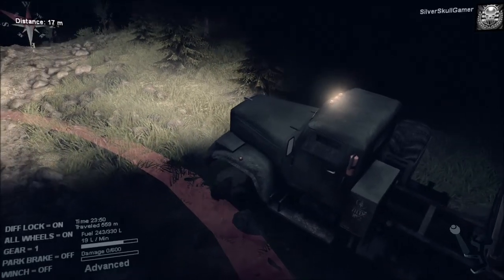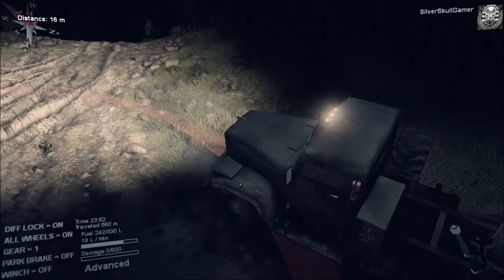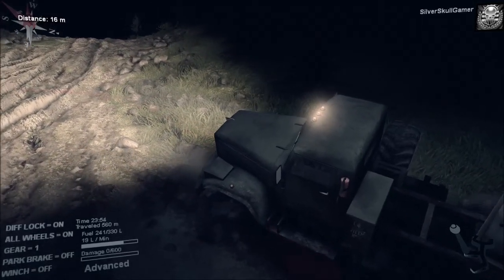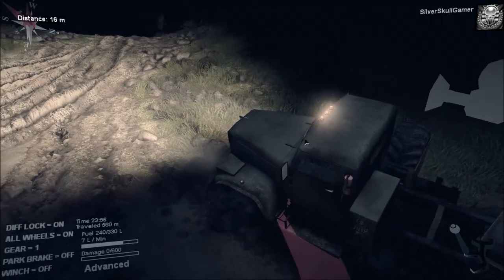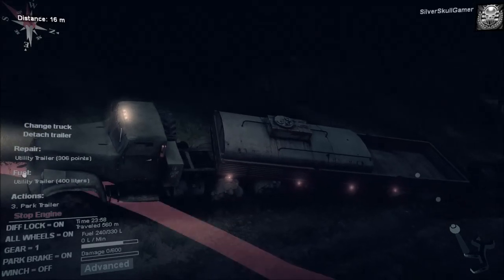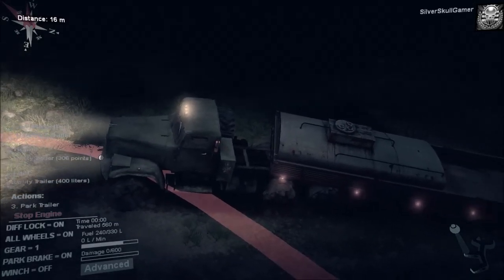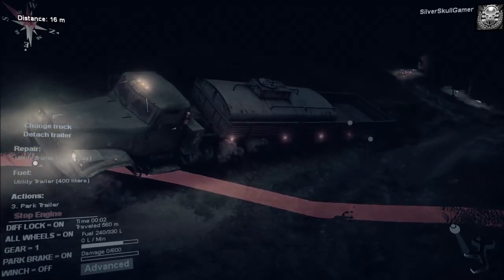Going on the front axle, trying to find some new grip — it's working for the front axle. The problem is now we've got a rock under the front axle — that's not going to work. That's the one problem with having a trailer: you lose the rear winch point on the truck and then you have to winch from the trailer.